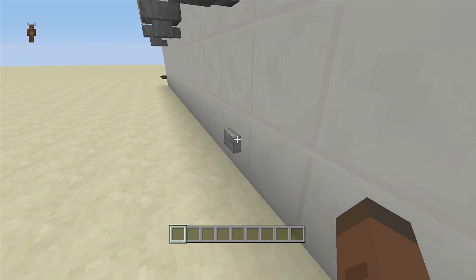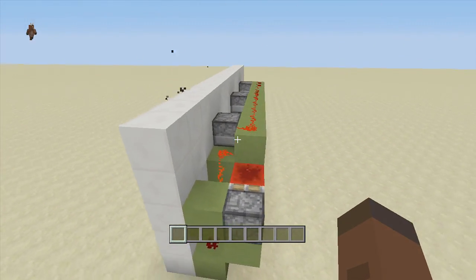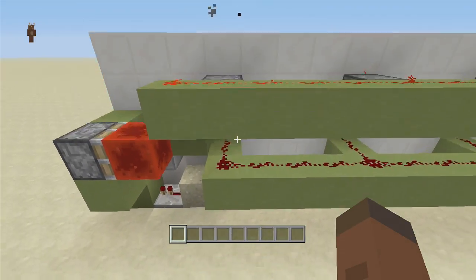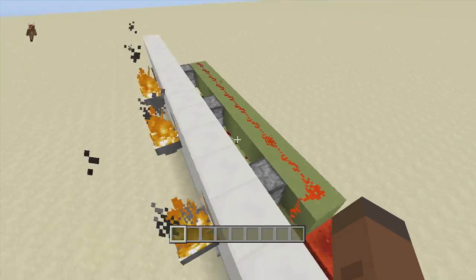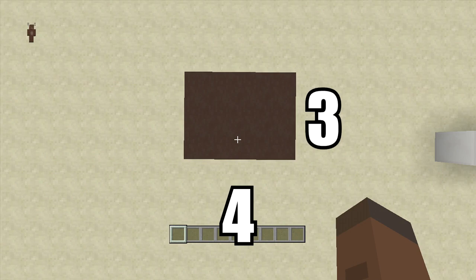This is a very easy system — just click the button, the fire goes off, click the button again and the fire comes on. Let's go ahead and look at the redstone. As you can see, there's nothing to it. I'm going to show you how to build up to the first one, and then you can add as many as you want.